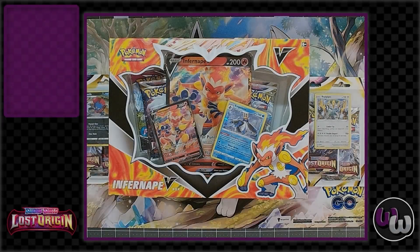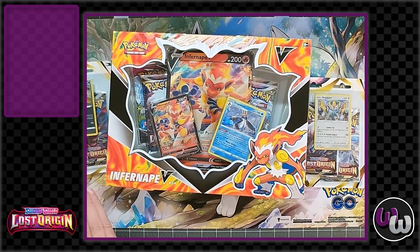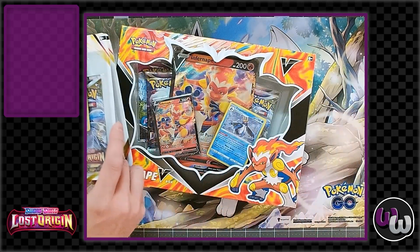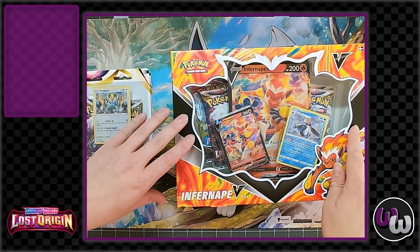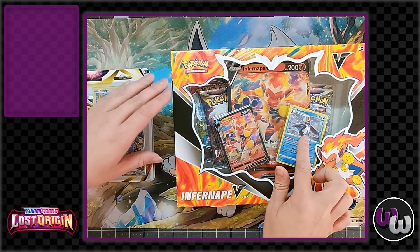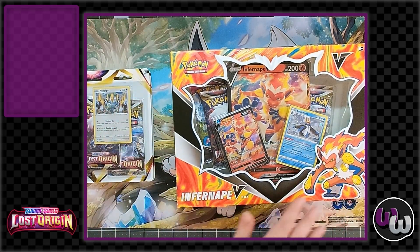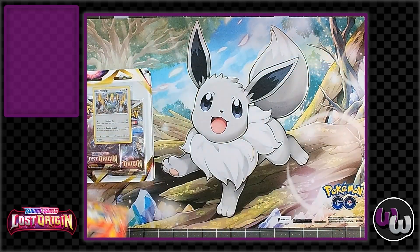Welcome back to the Wormhole everyone, your number one place for entertainment and fun. I'm Sean and I'm Gwen, and we're here with another Pokemon card video. Today we're going to be looking at a few things that just came out: the three-pack blister packs for Lost Origin, the Infernape V-Box that just came out with the Black Star promo, a variety of four packs, and what looks like a special holo Empoleon — a reprint from Brilliant Stars with the bubble holo you get with these V-combo boxes.